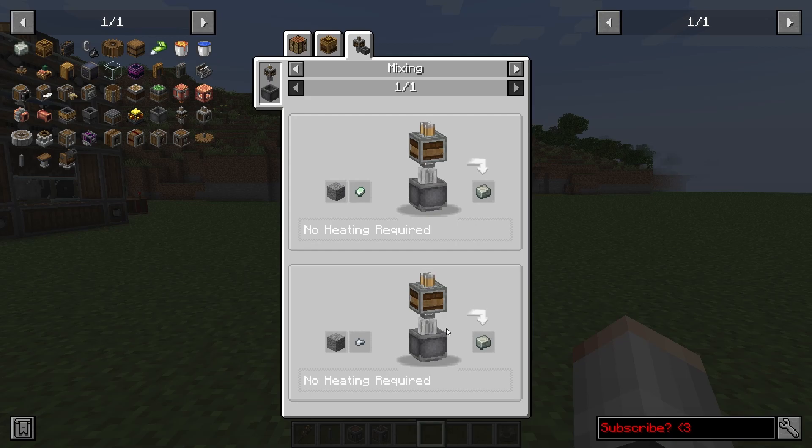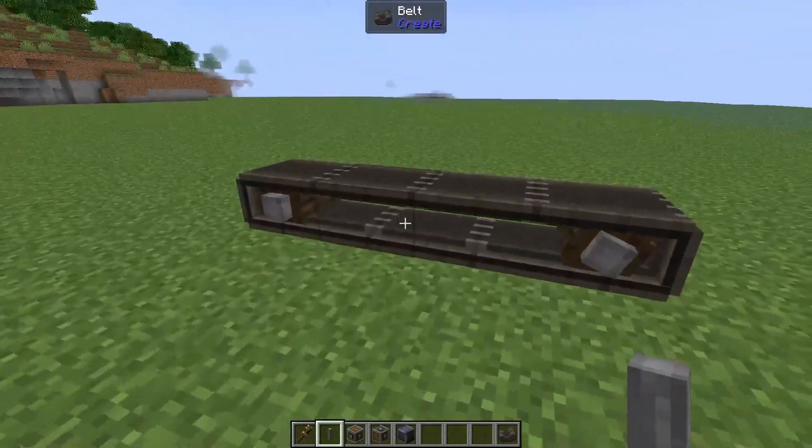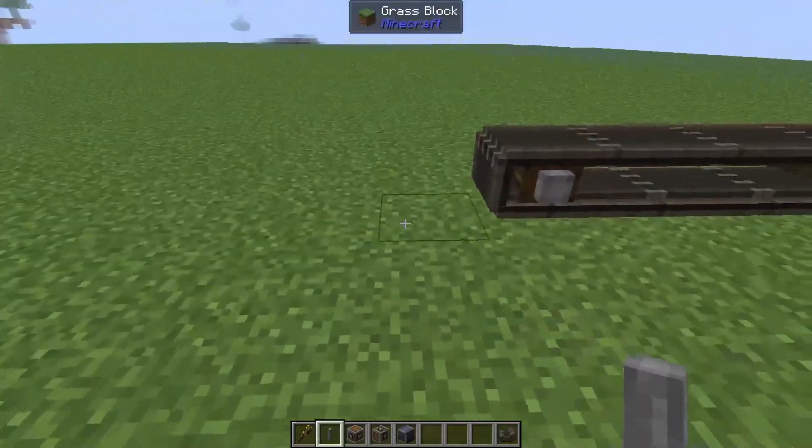If we have a look at the recipe chain for Andesite Alloys, we can see that if we add one iron nugget and one andesite into a mixer we will get one Andesite Alloy. In order to get ourselves some andesite we can automatically craft some diorite and some cobblestone together, which will give us two andesite. Now to make diorite we need to craft together two Nether Quartz and two Cobblestone, and that's going to give us two diorite.